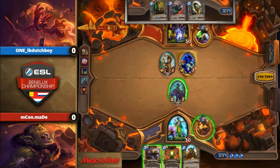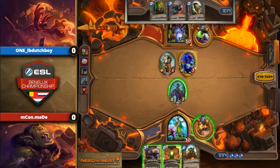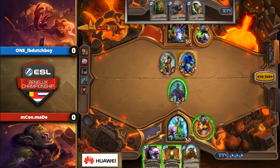Maybe this is the turn that you have to play Savage Roar — play Savage Roar, trade away the Voidwalker. With the hero power you can trade away the Possessed Pillager just to protect your board and make it awkward for LB Dutch. Oh man, this is a hard turn for Maid. He has so many opportunities, so many things he can do.